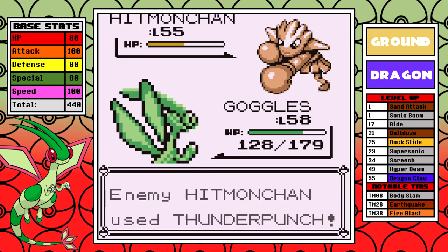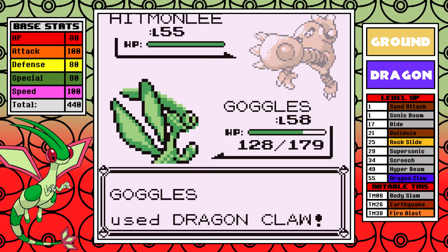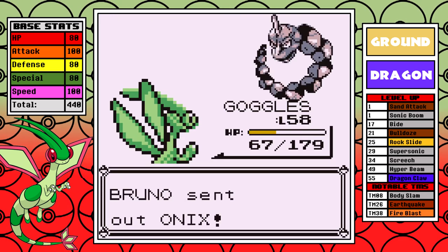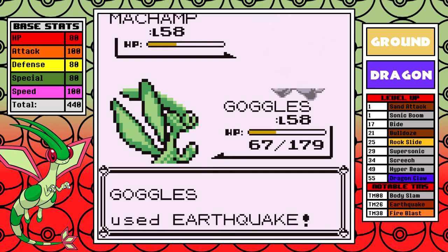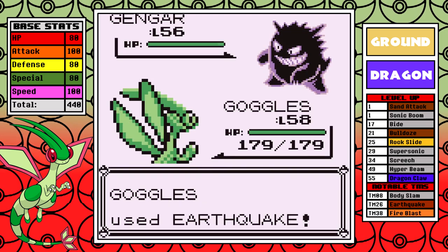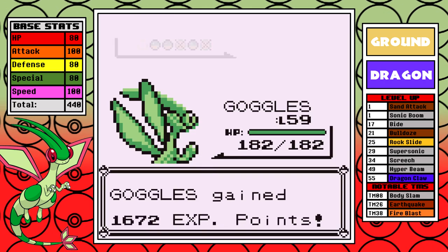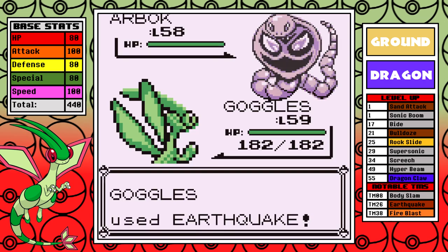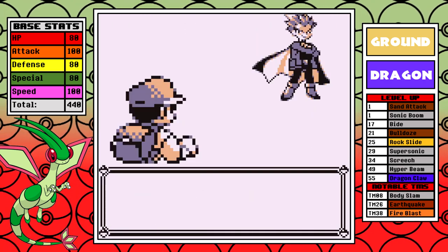Now that we got the tough battle out of the way, Bruno is in for a rude awakening — he got wins on me in the Dialga and Kangaskhan runs, but not today. I take some damage but cruise through it and life is back in balance. As for Agatha, Flygon has excellent speed and is faster than her entire team, and we have a STAB earthquake. This one is the cleanest battle in the entire run — very trivial.